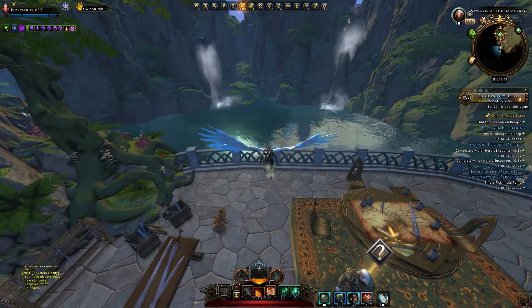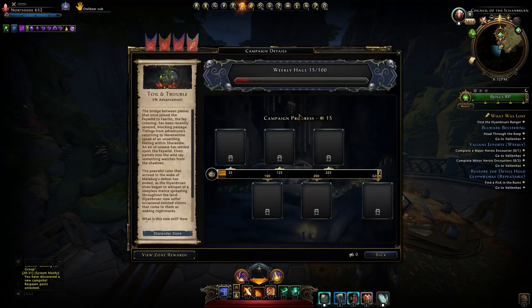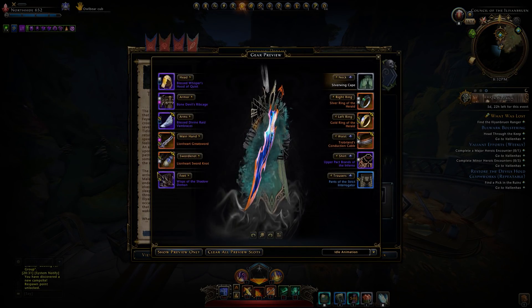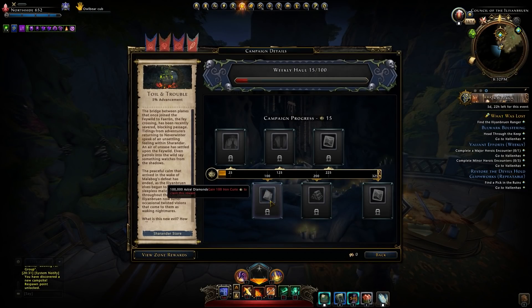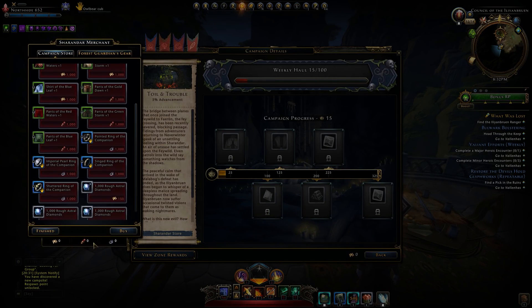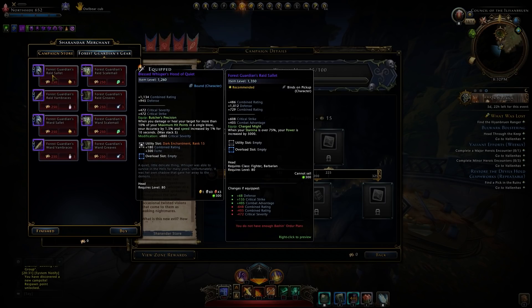I'm going to park here for a moment and show you the campaign. This is Sharandar Plus — we've got three parts. You can see the campaign here: a standard weekly hole, 15 out of 100. As we progress we will get some capes — my cape is already active. Next week: 100,000 Astral Diamonds, robes, a boon, 25 Tarmon bars, and at the end another boon. Sharandar's store is kind of open but I still don't have enough curios.